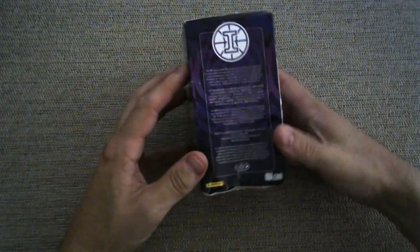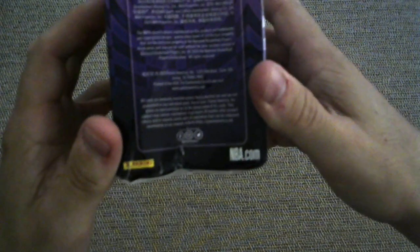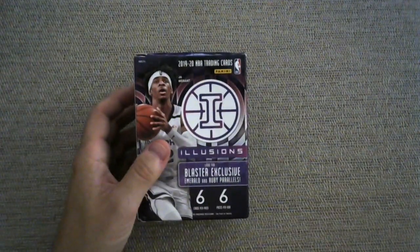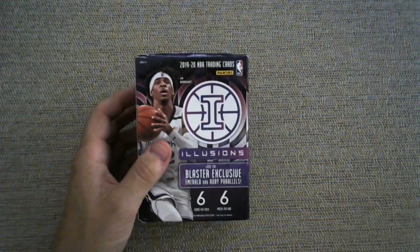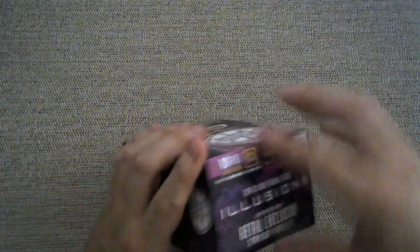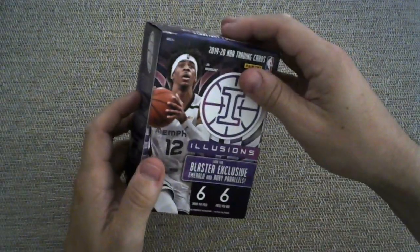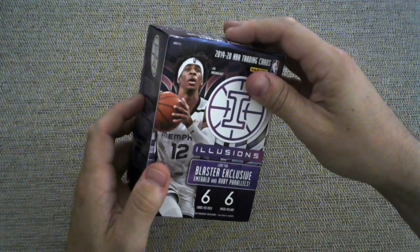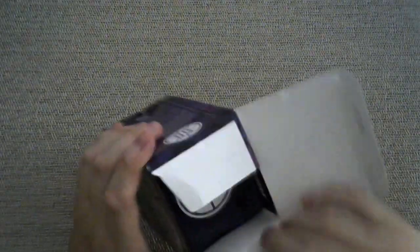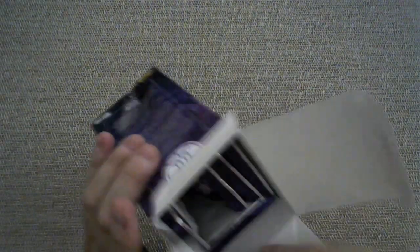I did manage to find some Illusions, as you can see, but also as you can see the blaster box is damaged. So I took a chance, I rolled the dice, and I am hoping that the cards themselves are not damaged. But we shall find out. There are six cards per pack and six packs per box, so a total of 36 cards. This is going to be a quick little break-a-rooski.